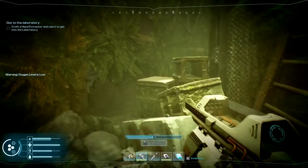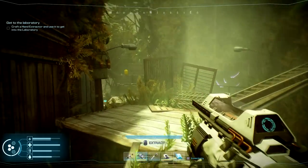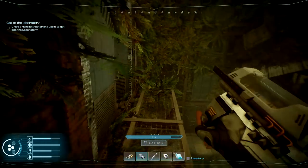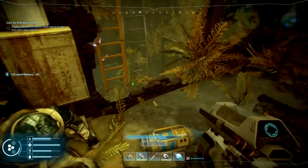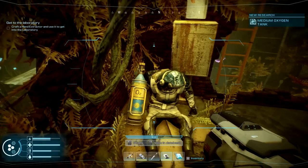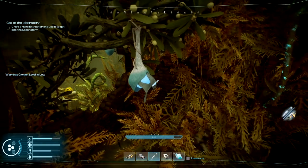Nothing else up there. Warning: oxygen level is low — I know, I know! There's a path up here — this is very tricky, very well done. There are some plastics hidden up there. I don't know if I can get on the ledge without falling. There's one more oxygen area with three more emergency batteries. Found a medium oxygen tank — missing database entry. Knife them out — that helped nicely!